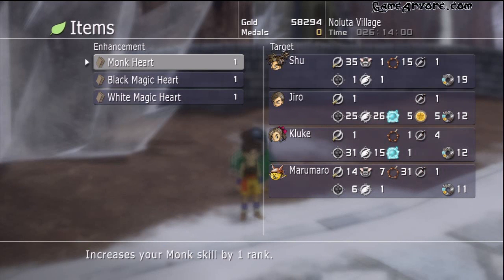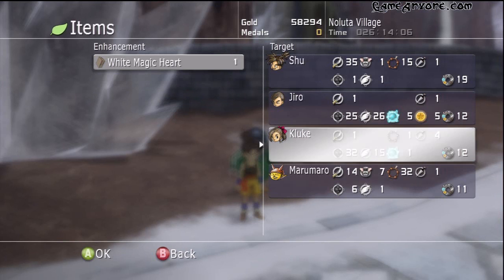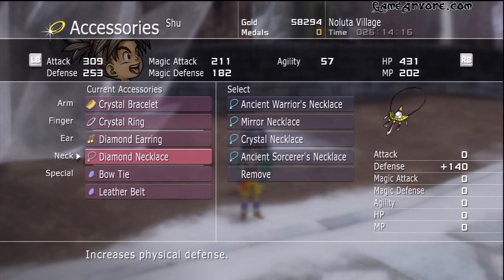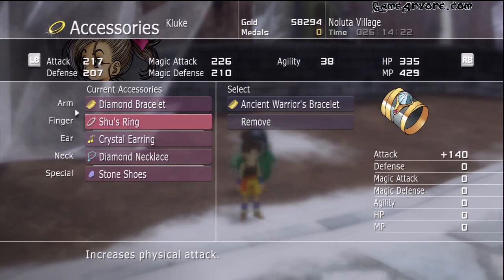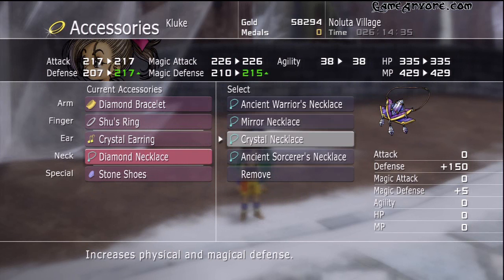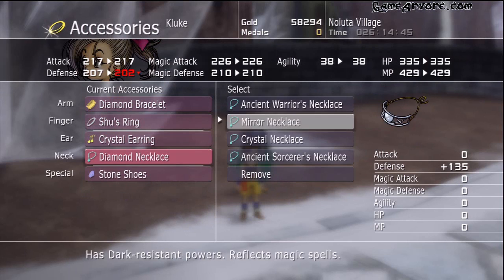One more level, I ought to do it. Monk Heart — give that to Maru. Black Magic Heart — give that to Kluke. White Magic Heart — give that to Jiro. What does the Crystal Necklace do? It raises defense a lot and magic defense a lot. Let's see how that works on Kluke. Not too much of a difference, but I prefer it on her than anyone else — keep her safe.